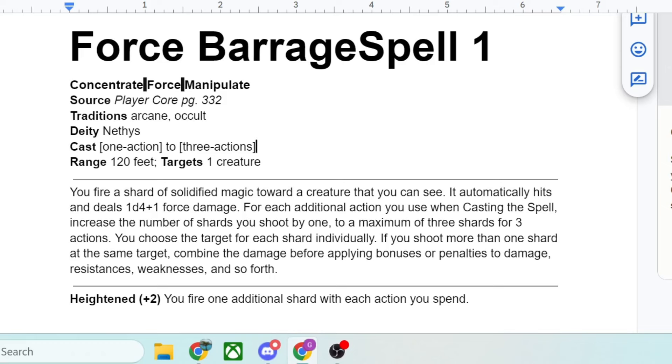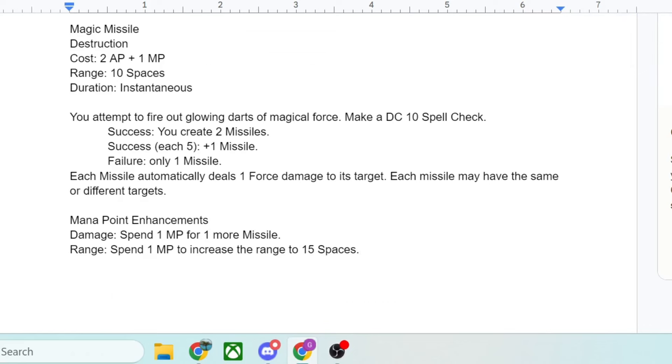Comparing DC-20 to Pathfinder 2nd Edition directly: in DC-20 you're making that spell check, and if you succeed, you're getting 2 missiles — for 2 action points and a mana point. That's very comparable to Pathfinder 2nd Edition where spending a 1st level spell slot and 2 actions also gets you 2 missiles. However, in DC-20 you have the opportunity to get a 3rd or even a 4th missile for that same 2 action point cost, which is pretty cool. Very likely you could hit that 15 and get a 3rd missile, and still have 2 actions left, whereas in Pathfinder it takes your whole turn.